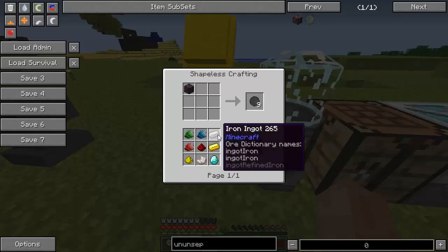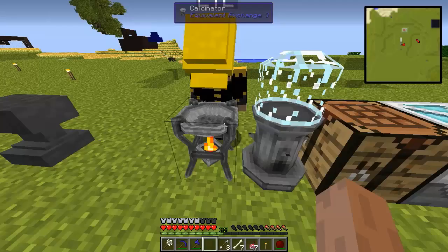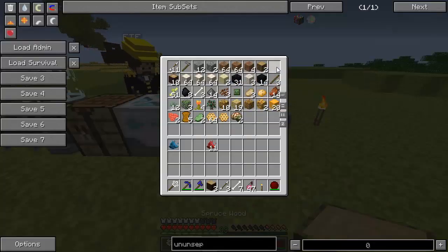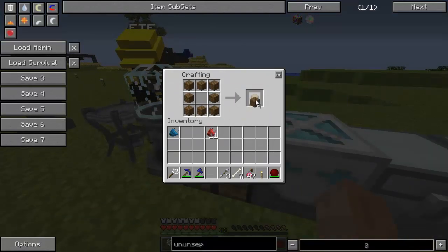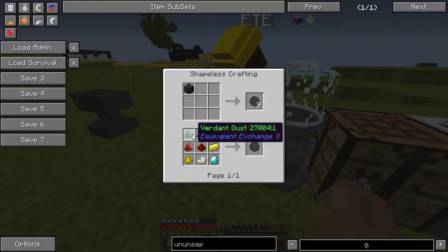You can see that the Ununseptium recipe is iron, gold, diamond, nether quartz, redstone, glowstone, and all 3 magical dusts. We have Azure dust and then we are going to smelt a chest — I think this chest is the best thing to smelt — to get one Verdun dust. We are done.